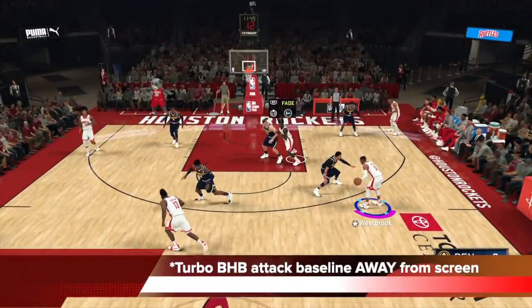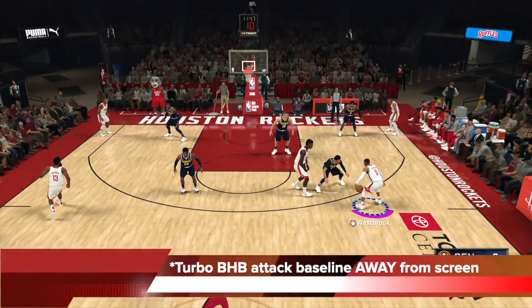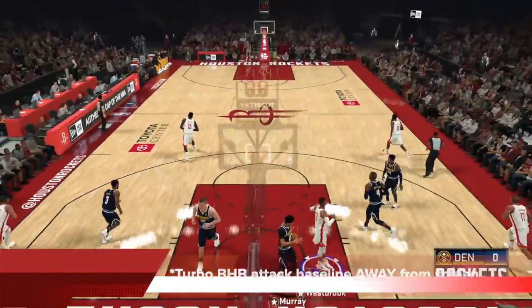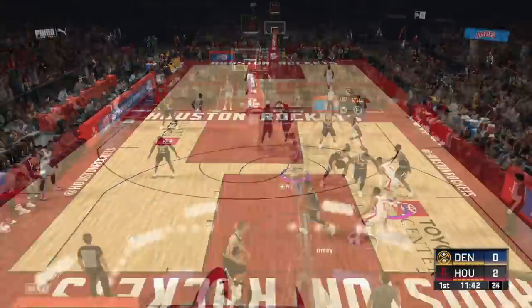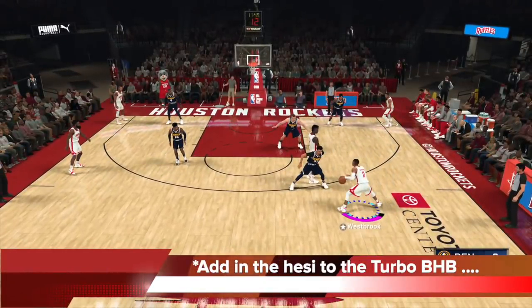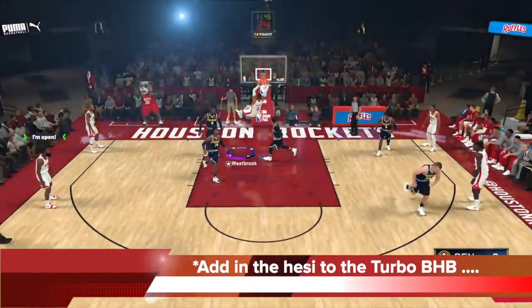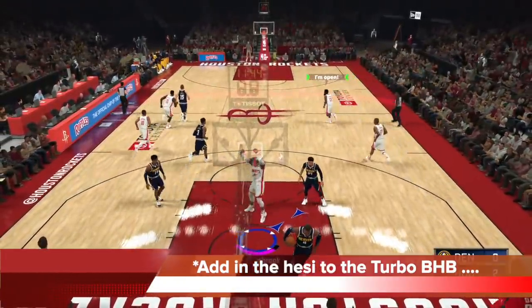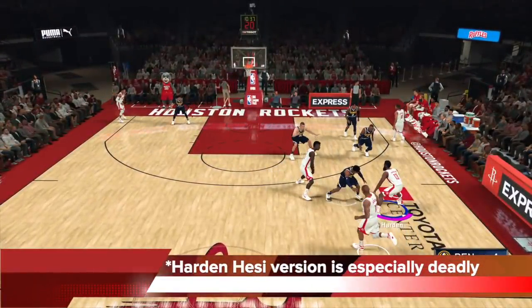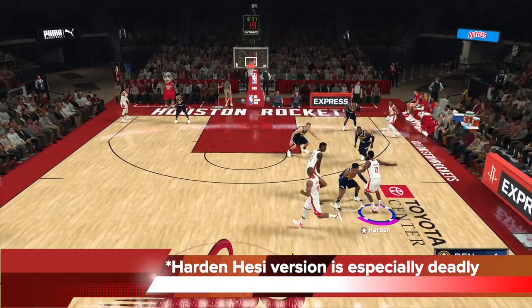That move has become the top move that top players use online in pro-am. The turbo behind the back — you can attack baseline, and it's very deadly, especially if you do it away from the screen. My career, Hall of Fame, CPU — take your pick. You add in the hessie to the turbo behind the back as the screen is set up, then go away from it, you're going to find a lot of room, even if there is a man in the corner. Here's the James Harden hessie version — James Harden is excellent for this move, especially deadly if you need to grind like domination.